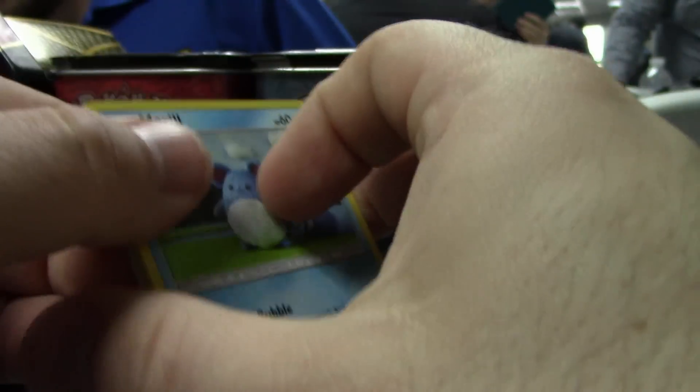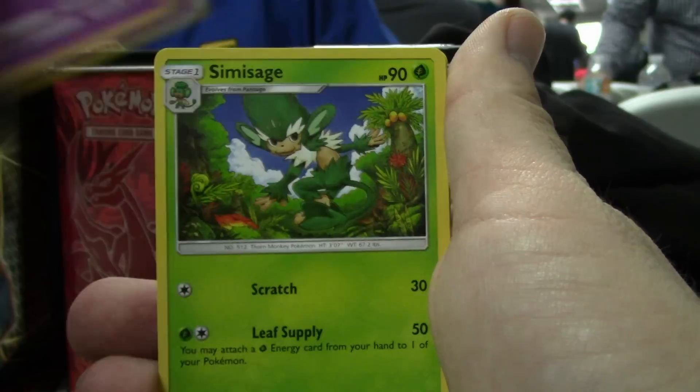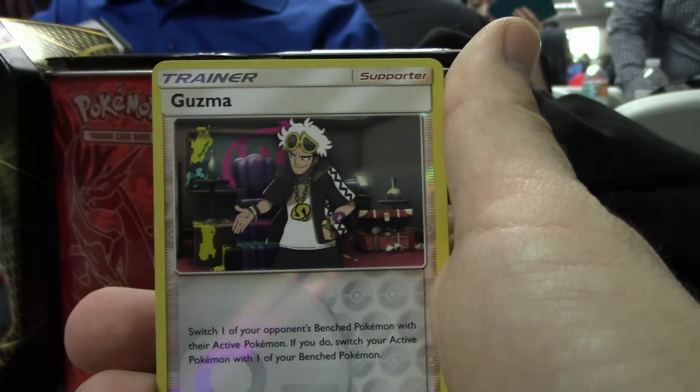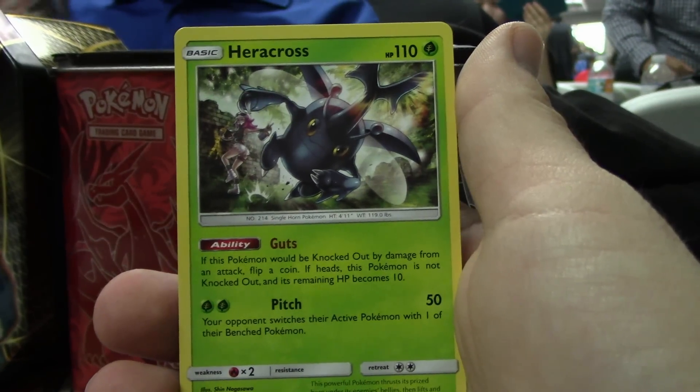Second pack. We've got Marill, Hootoot, Rhyhorn, Ralts, Tangela, Whirlipede, Simisage, EO Monkeys, Weakness Policy, Reverse Guzma — that's awesome, it's your boy Guzma — and Heracross.